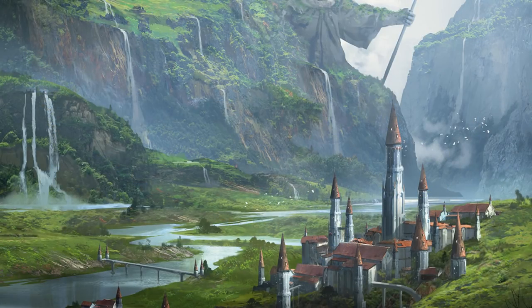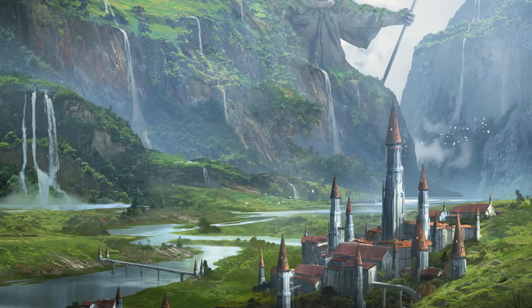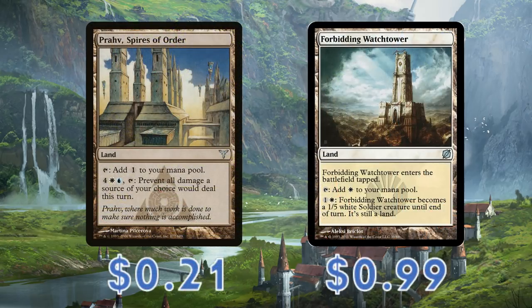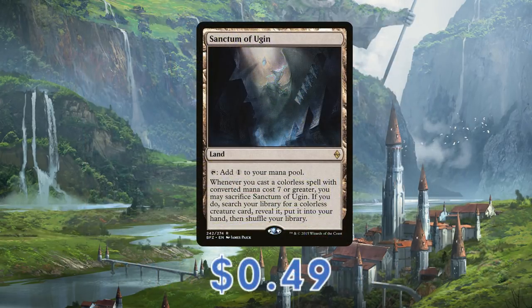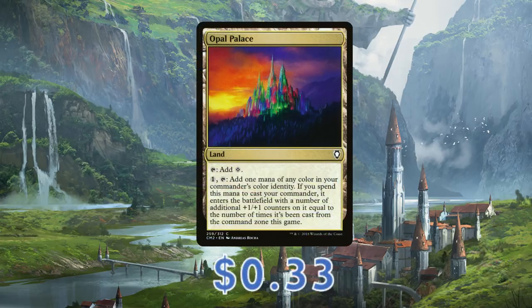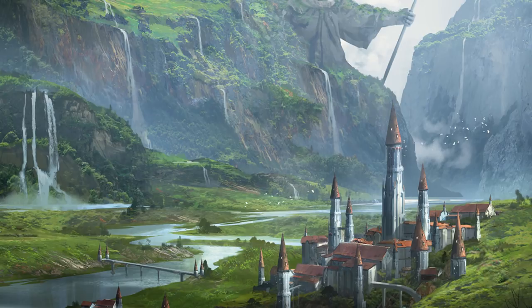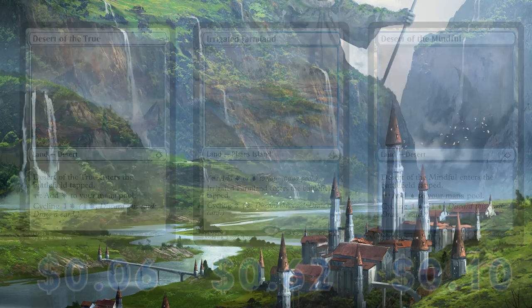Moving on to the lands, we're running the normal tap lands for fixing, but we're also running a Buried Ruin to help us grab back one of our heavy hitters later in the game. Praven Spires of Order and Forbidding Watchtower can come in handy by soaking up some damage, and Sanctum of Ugin is super impressive — being able to go from playing a big threat to tutoring up another big threat. Opal Palace is always a solid steal that gives us both fixing and can even buff our general. The rest of the mana base is made primarily of cycling lands, as we'll be keeping our mana up most turns anyway, so having the option to exchange unwanted lands for new cards is always good.